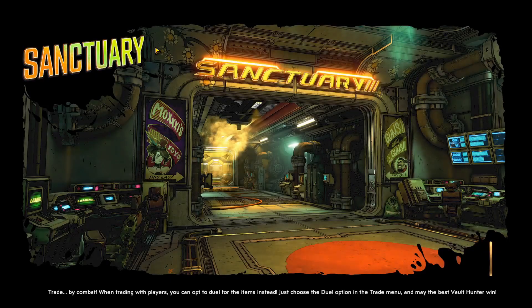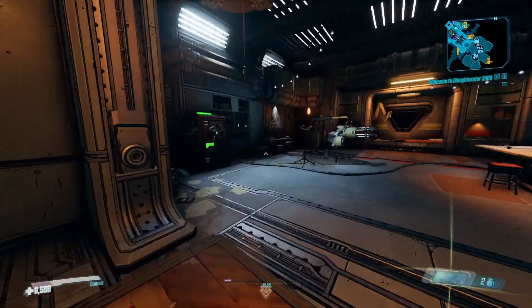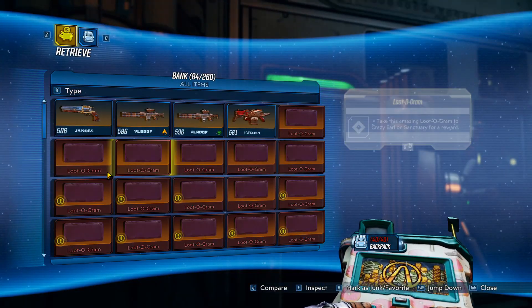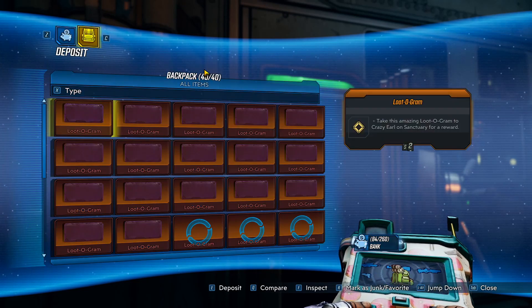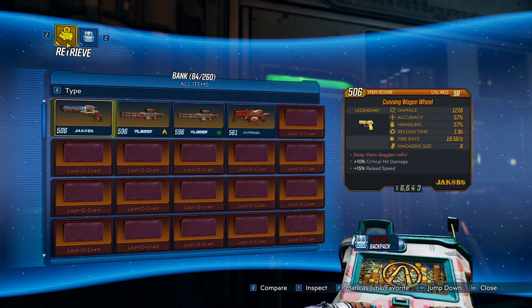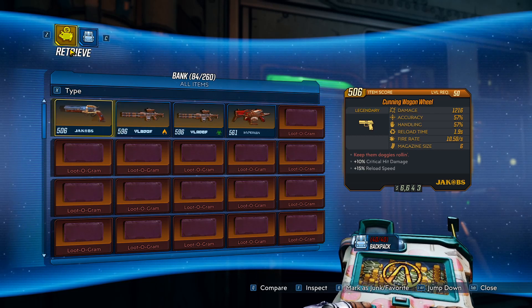Once you've selected that other character, press the save you're using and then press Continue. If we head over to our bank we should see it's on 84 out of 260 — the loot-o-grams we deposited are still there. And if we go to our inventory, we see it's 40 out of 40 and we still have these 40 loot-o-grams. If you're starting with just one, you want to duplicate the save with a loot-o-gram, deposit it, replace the save, and keep doing that until you have 40.